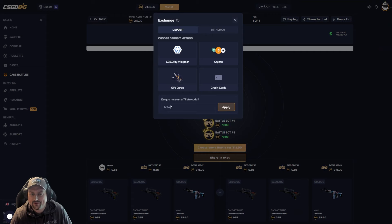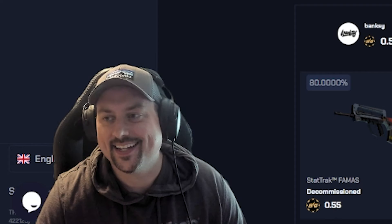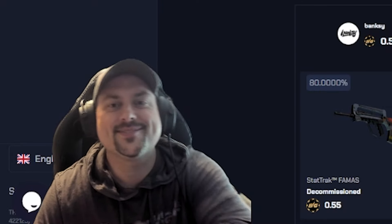All right, we'll call it there — good profit, almost a thousand coin profit. Big ups to the CSGOBig team. Reminder: if you guys want to get three free cases and a five percent deposit bonus, promo code 'banksy' — apply that and you'll get your cases on the case screen. Hope to see you guys on the site soon. Peace!